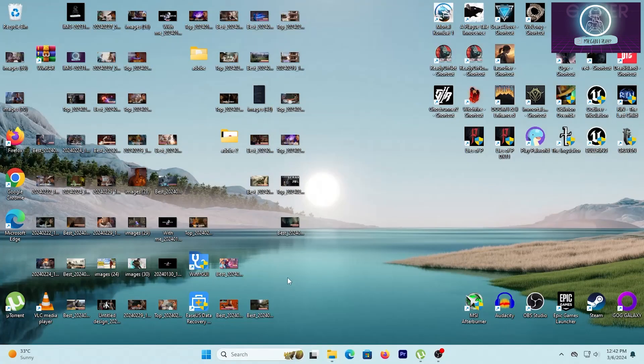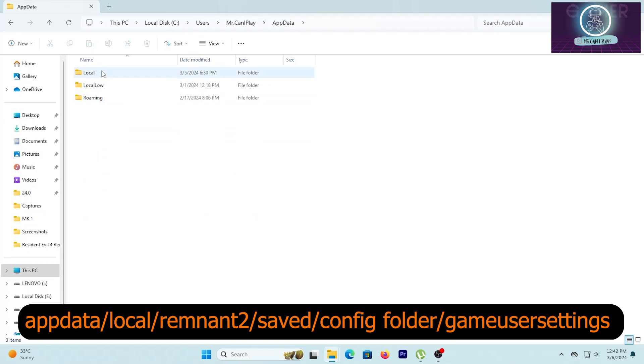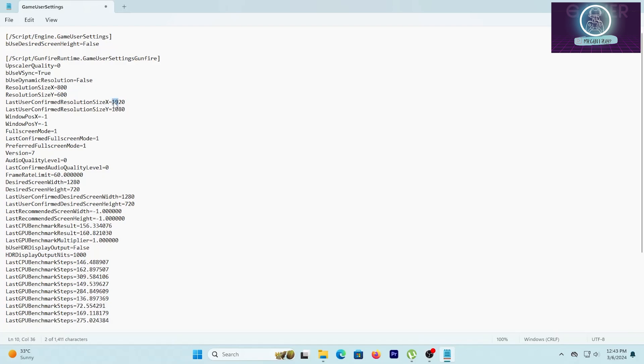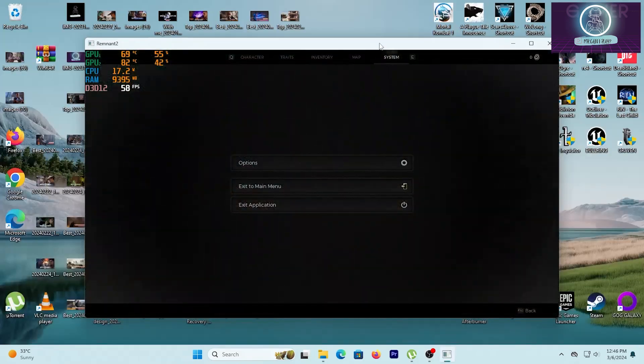If you still can't play it, you can break down the graphics further by opening the configuration file in the Remnant folder in AppData. Change the resolution to 800 by 600, then scroll down and set the rest of the values to zero and the resolution scale to 50 or lower, depending on how low you want your graphics to be. You can also change the window size using your cursor to whatever is more comfortable and gives you your desired FPS.